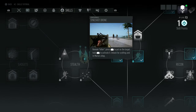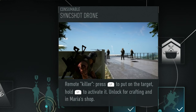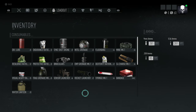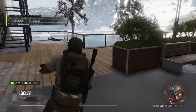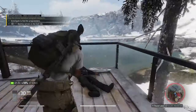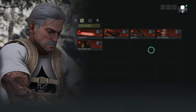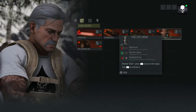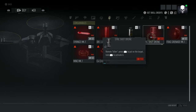To use this, first you need to unlock it in the Stealth Tree by using one skill point. Once unlocked, you can get Sync Shot Drones in three different ways: as an enemy drop, by crafting it, or buying it from Maria's shop, which is the easiest and cheapest way possible.